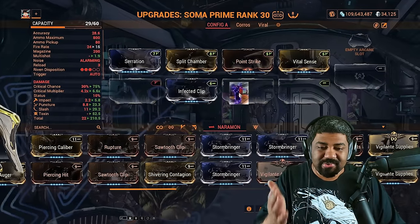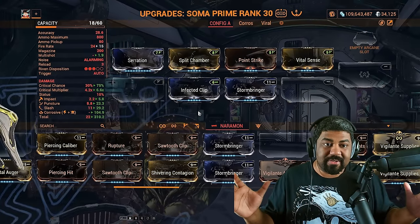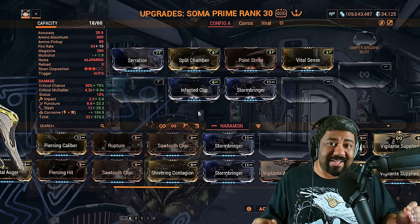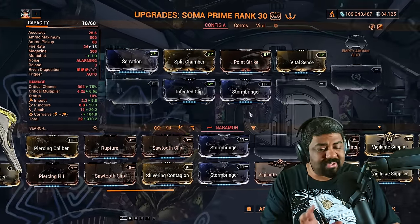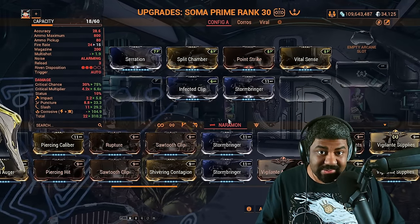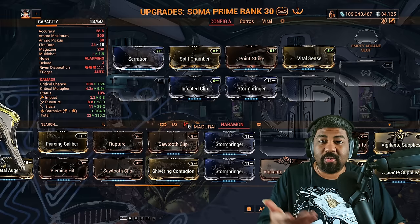Infected Clip and Stormbringer give you corrosive for even more damage. This is a basic build for a majority of the weapons, especially starting out in the Star Chart. Notice now we have two flex slots. These two flex slots can be whatever you want — that's if you end up getting these mods.